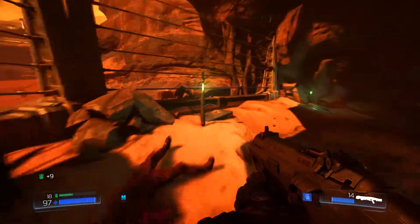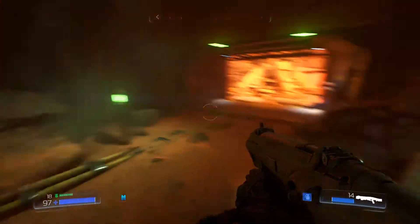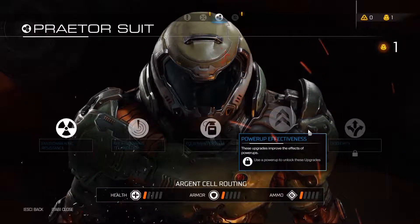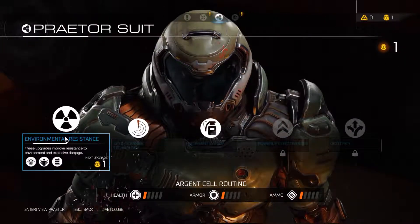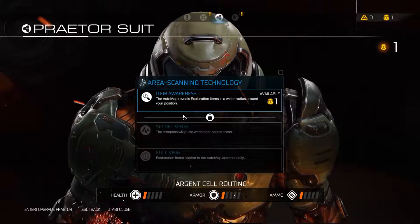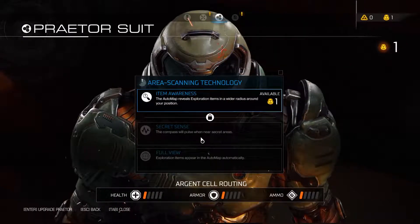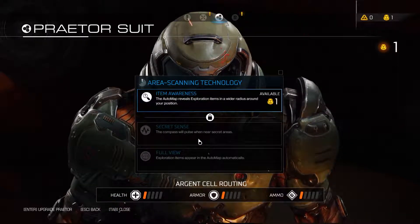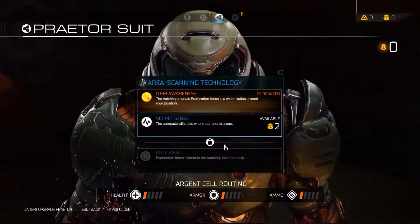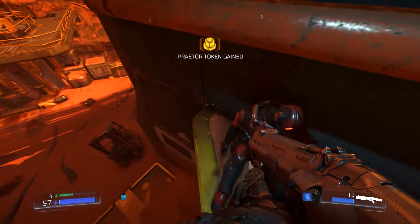Is that armor? Yeah it was. So I guess the green place was just like a little loot stash for us. The Praetor suit — I don't know if I want to use it. Equipment system sounds nice. Automap reviews exploration items in a wider radius around your position — I always like that. The secret sense will pulse when near secret areas — I definitely like that. I guess I'll go for this because I like items.